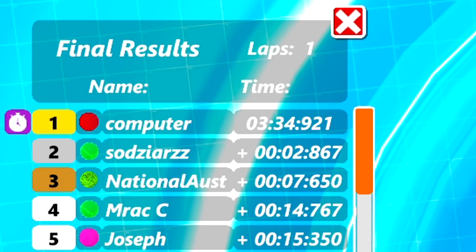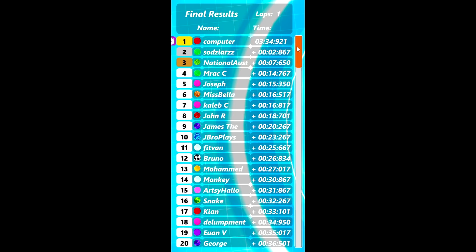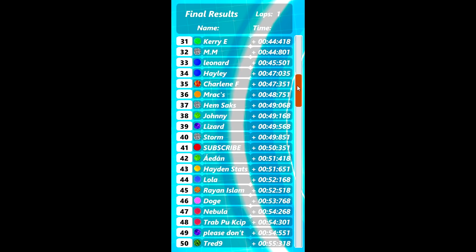The final results are in. Everybody finished this race, which is great news. The fastest lap goes to Computer, who got first place as well of course — 3 minutes and 34 seconds to get down. Sodziars in second and National in third. I'm going to scroll down so everybody can see their positions. Don't forget, we've still got one more race on a completely different track, so do stay tuned.